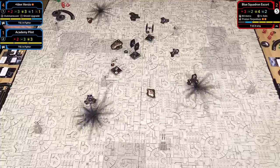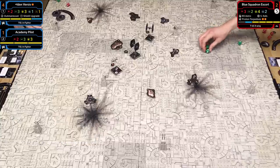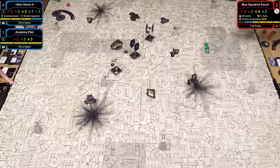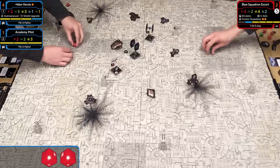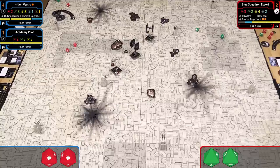Iden gets two attack dice and Outmaneuver applies. My agility is 2, so 2 defense dice, plus 1 for range 3, equals 3—but Outmaneuver drops it back to 2. She rolls two hits. I have no defense tokens so I roll defense dice: blanks. I lose my last shield and take a damage card. I have 3 hull remaining. To clarify the Escalation win condition: I need to destroy three TIE Fighters, and you need to destroy two X-Wings.